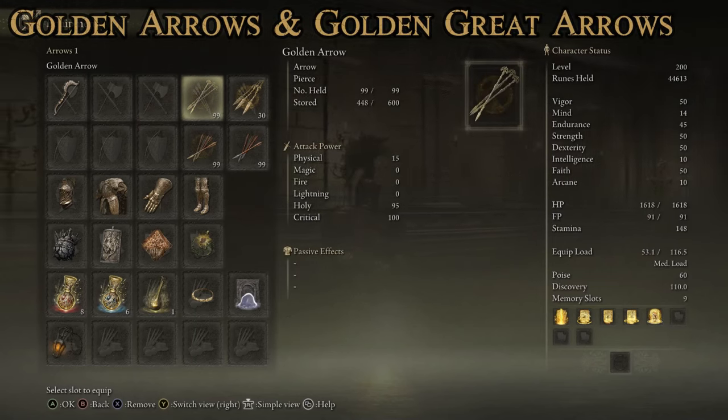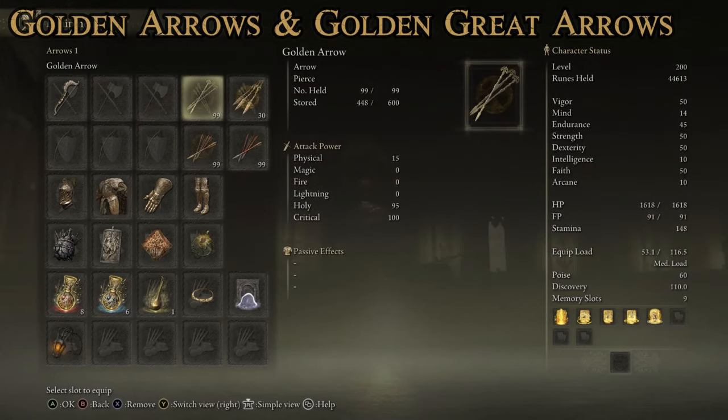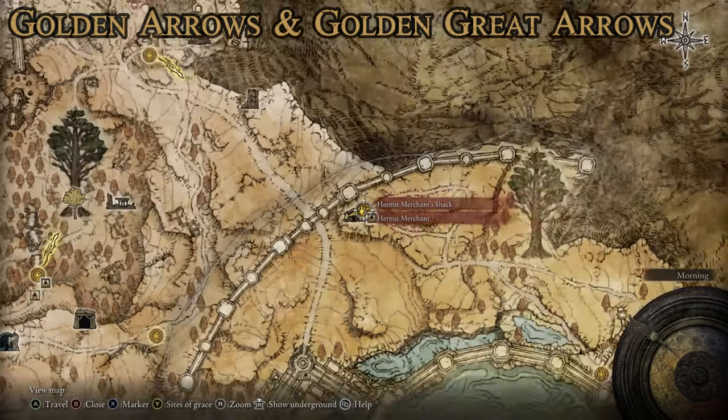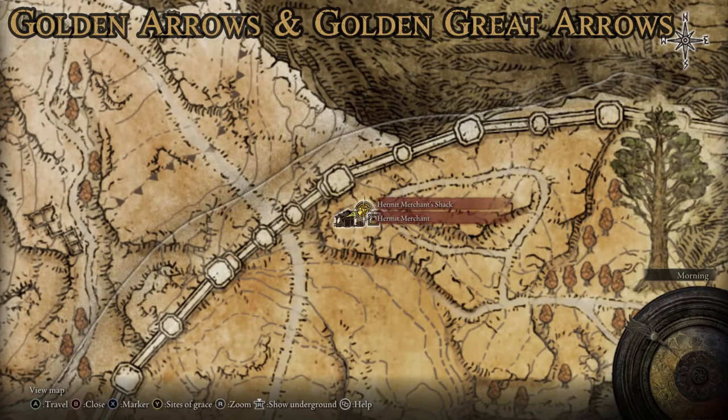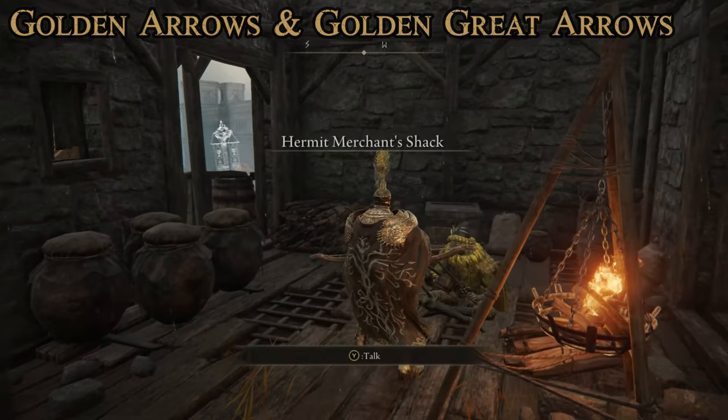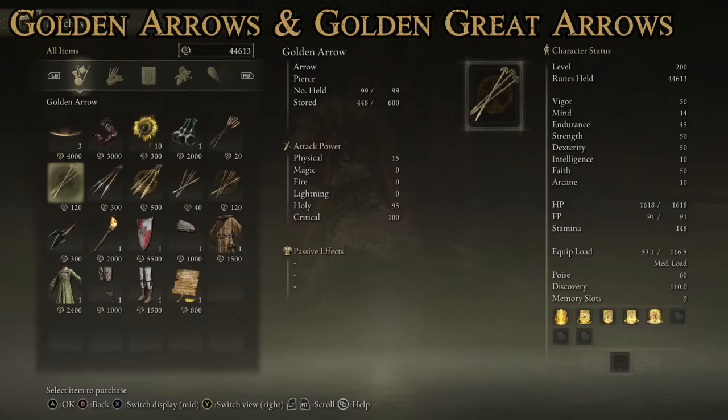To pair with the Erdtree Bow for a Holy Warrior build, you'll want the Golden Arrows. You can find them on some enemies, but the most consistent way is to buy them. You don't have to go far — it's right in the Royal Capital at the Hermit Merchant Shack. Talk to the merchant sitting by the fire and you can purchase Golden Arrows from him. They're not ridiculously expensive as far as ammunition goes, though of course it would be better to craft them.